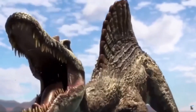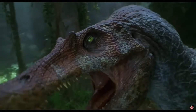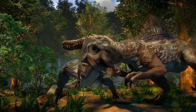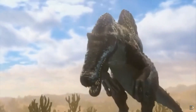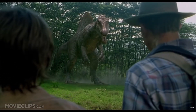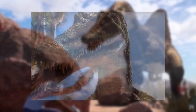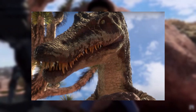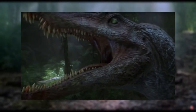Now that we know where this Spinosaurus came from, we can break down why these two are different. For starters, let's look at the obvious features: their coloration and skin patterns. If you put both dinosaurs side by side, you can see major differences. Looking at the snout, the Camp Cretaceous Spinosaurus has a white stripe pattern running along the side of the top jaw, whereas the Jurassic Park 3 Spinosaurus has more of a grey and red pattern.